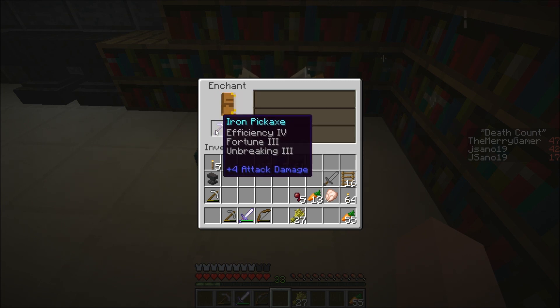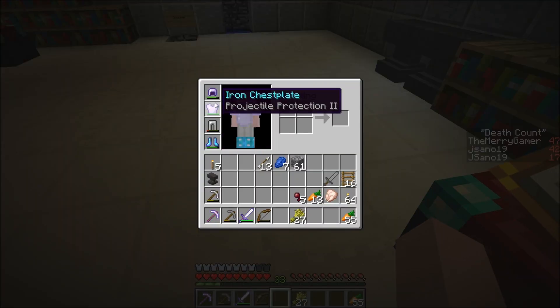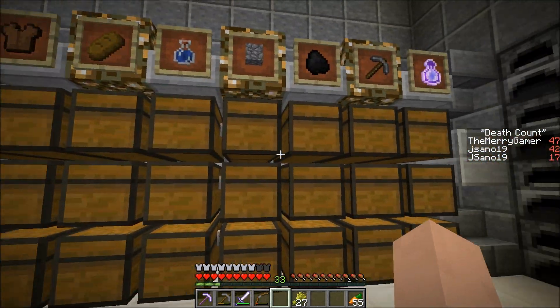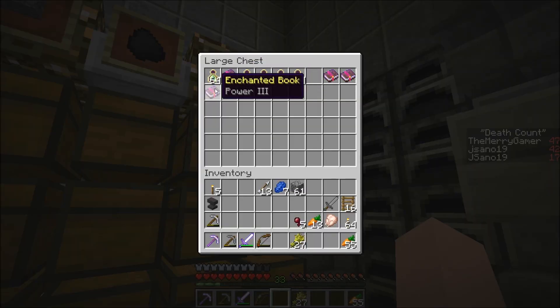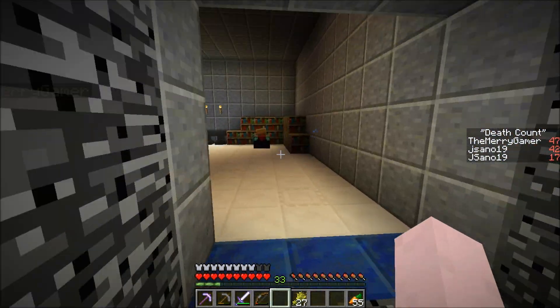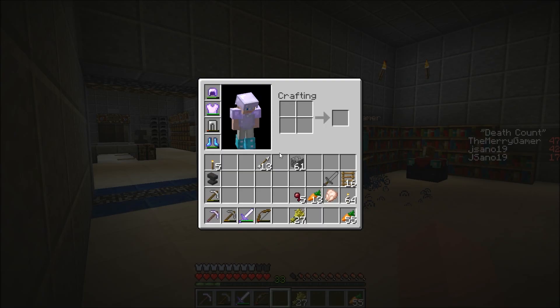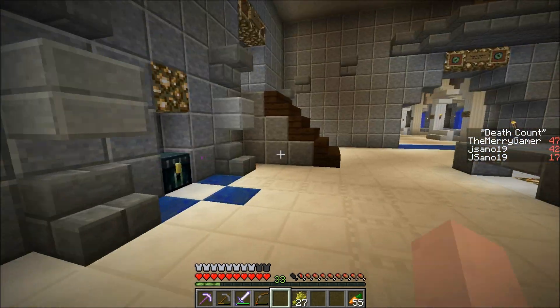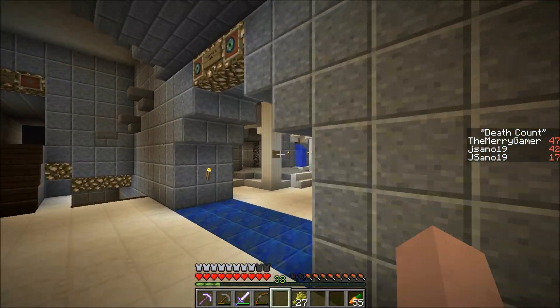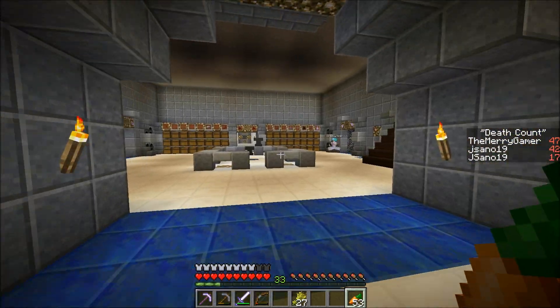All right, let me get my pants enchanted. Unbreaking three on a half-dead pick — that's not too bad. 30 levels for efficiency two — that's all right. My sword is practically dead. I took unbreaking three — wait, what did you get? Efficiency four, fortune three, unbreaking three! Nice! What just came through? I want to try for sharpness four on a level 30 enchant. We have books around don't we? Unbreaking two, power three, fortune two, efficiency three — those are all the books. I just want to make sure you continued recording.